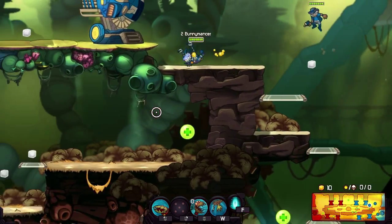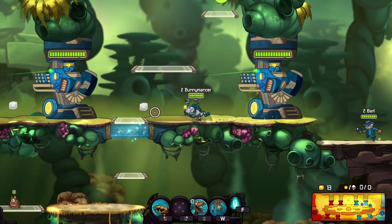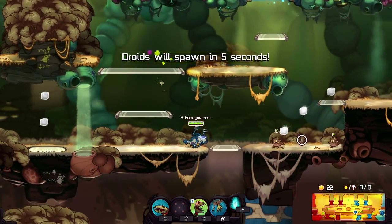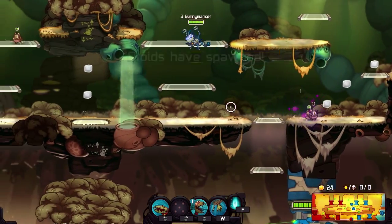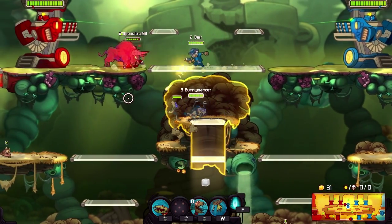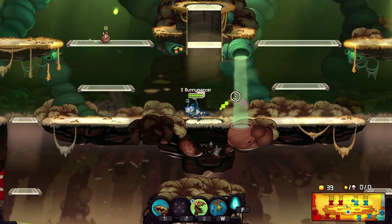We're taking Piggy Bank, Solar Tree, Weedlings and a reduction of parts for Weedlings, and we're gonna start getting control of the map as soon as possible. The first thing we do on this map is just try to cover both lanes because the Weedlings are strong enough before anyone upgrades anything.